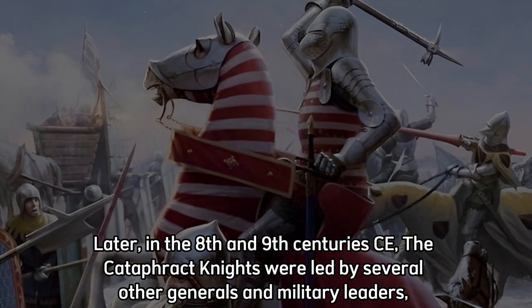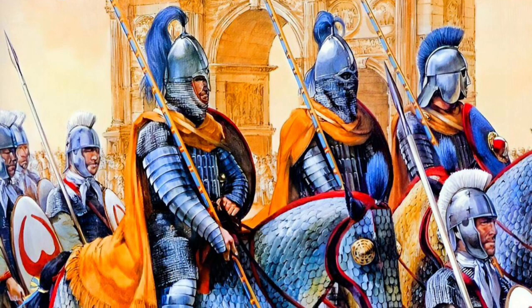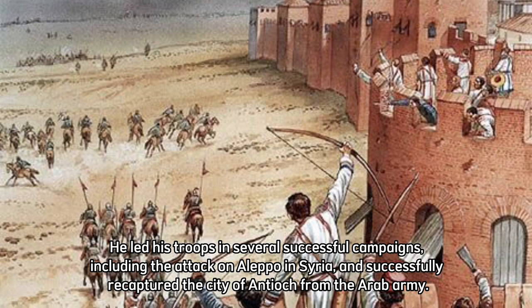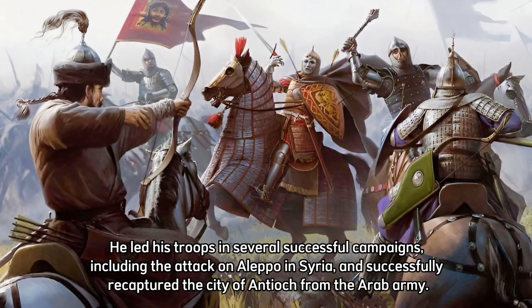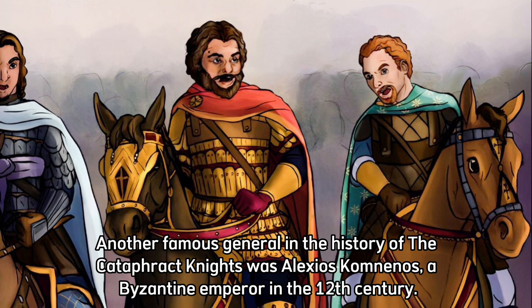Later, in the 8th and 9th centuries CE, the Cataphract Knights were led by several other generals and military leaders, including Nikephoros Phokas, an emperor famous for his courage and military skills. He led his troops in several successful campaigns, including the attack on Aleppo in Syria, and successfully recaptured the city of Antioch from the Arab army.